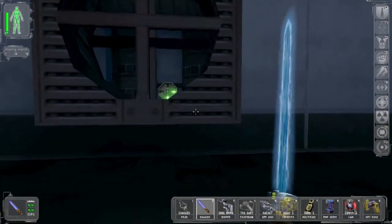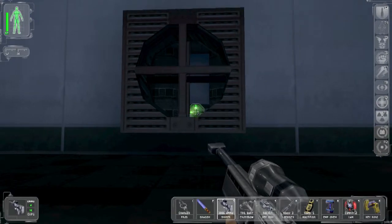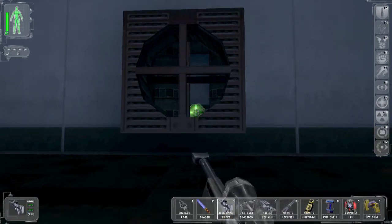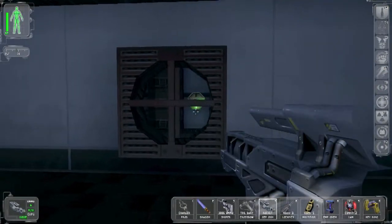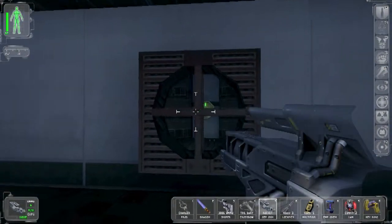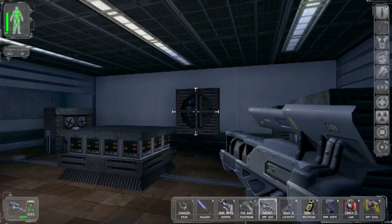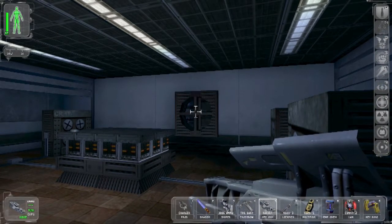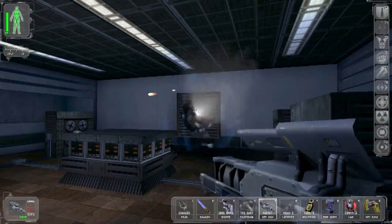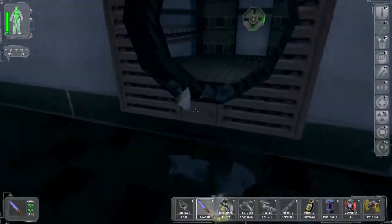Oh, maybe you have to shoot something — oh you mean like that? The big glowing thing. I think that actually does something. Oh yeah! It doesn't have the reticle there. Oh wait, you can blow this thing up. I think we can shoot — yeah, I can shoot! I miss. Oh yeah!